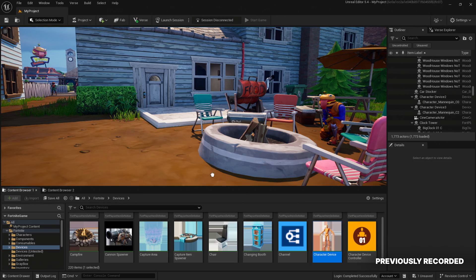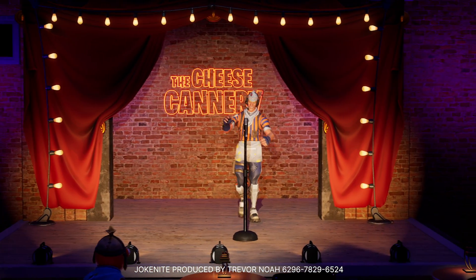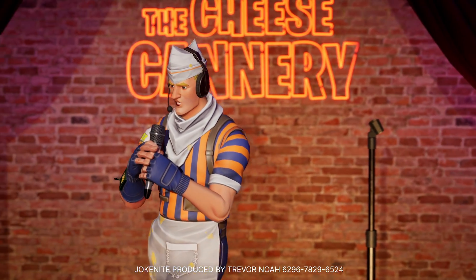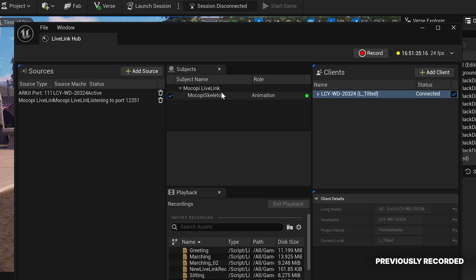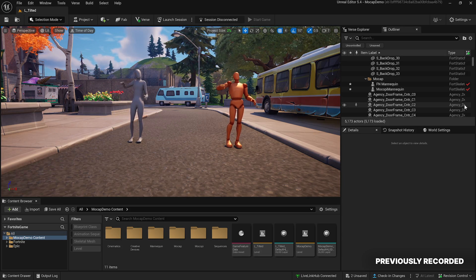Don't forget, using our latest character device, you can also add a performance to some of your favorite Fortnite characters — you might have seen this in the recent Joke Night experience produced by Trevor Noah. For getting capture data into UEFN, we recommend using our new Live Link Hub application. This allows almost all capture devices that can stream to UE5 to also stream directly into UEFN and get recorded there. Even more third-party devices will be supported in Live Link Hub soon.